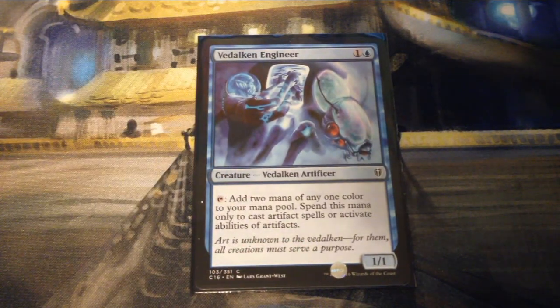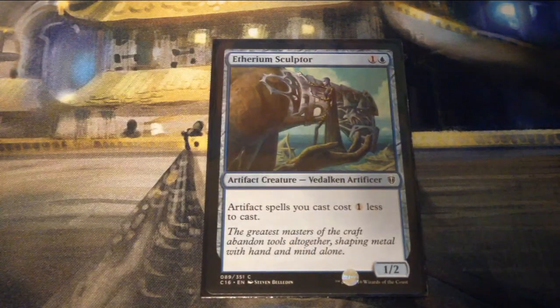Vidalkan Engineer is one and a blue for a 1/1 creature Vidalkan Artificer — tap it to add two mana of any one color to your mana pool, spent only to cast artifact spells or activate abilities of artifacts. Etherium Sculptor is one and a blue for a 1/2 artifact creature Vidalkan Artificer — artifact spells you cast cost one less.